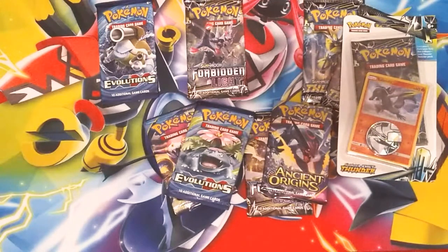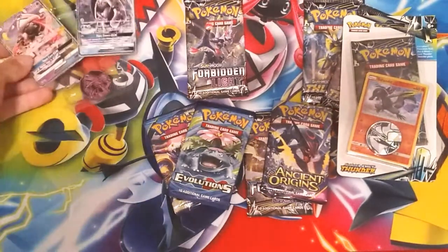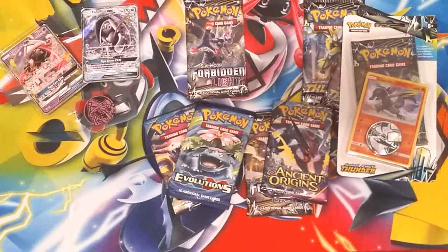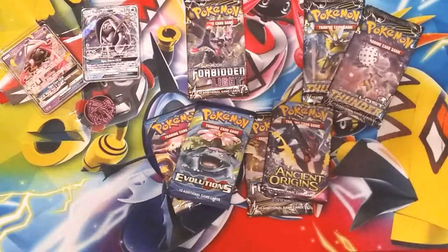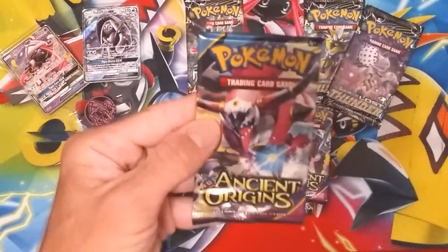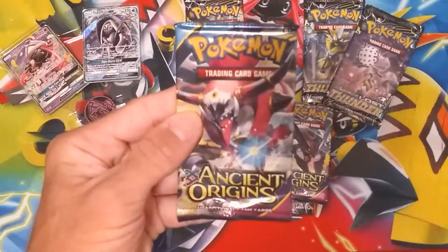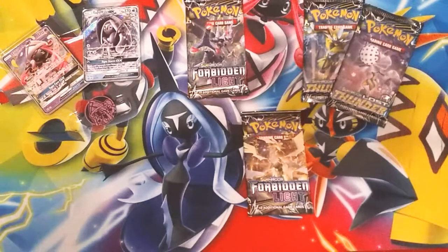Since this is Tabu Lele we need to go ahead and set these cards somewhere so y'all can keep looking at them. I haven't opened up Evolutions in a while so we'll probably go ahead and do us some Evolutions as well. Ancient Origins I think I'm going to save for a while because it is pretty rare unless you can find it. Technically this is a special day because of the play mat, so we'll save one and open one.